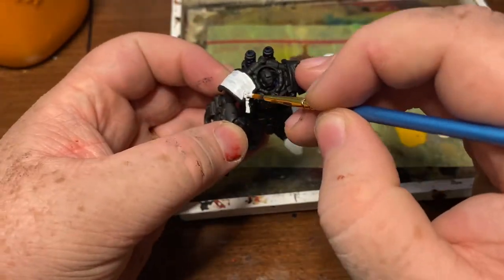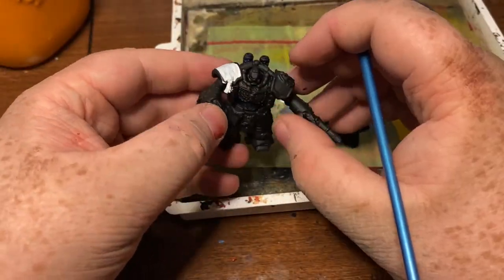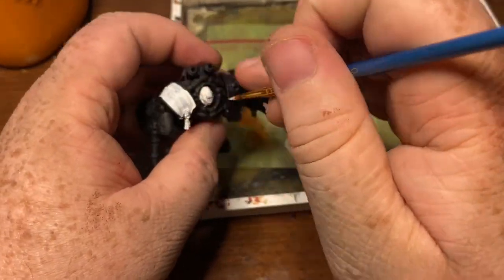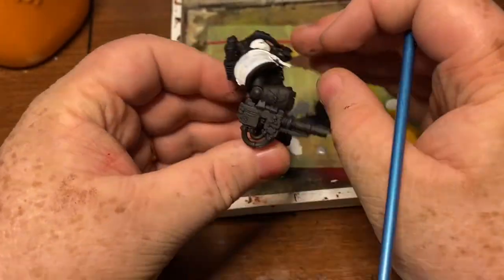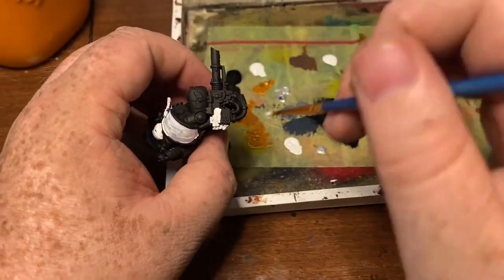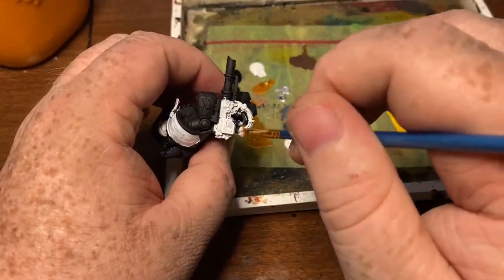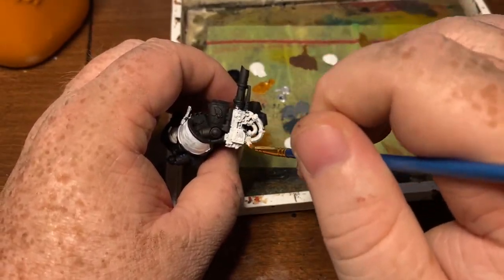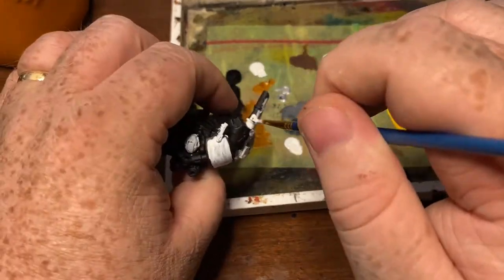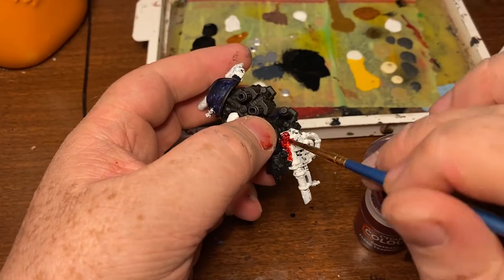My attempt to paint this guy was hampered by three things: first, I still have complete numbness in two fingers on my left hand; second, I am wearing a brace on my arm that won't let me bend my left arm at the elbow; and third, the only way I could film everything in focus was to set up the camera directly in front of me on a short tripod, essentially blocking my view of the miniature — which is why you're getting a time lapse of the painting process instead of a step-by-step.